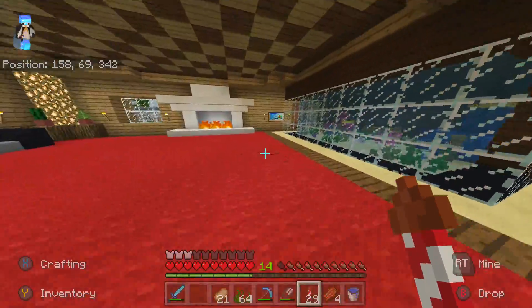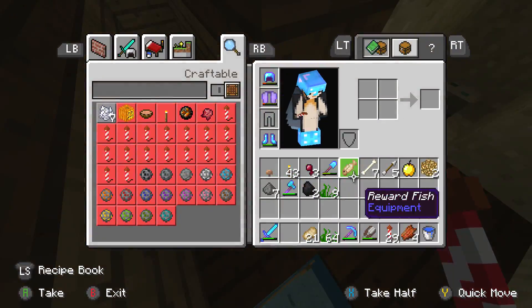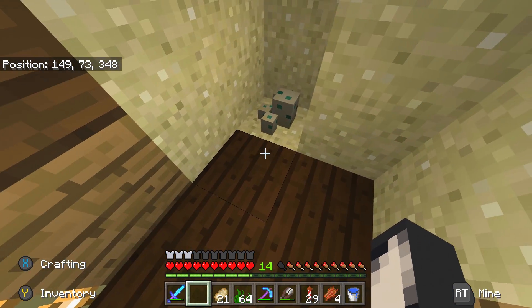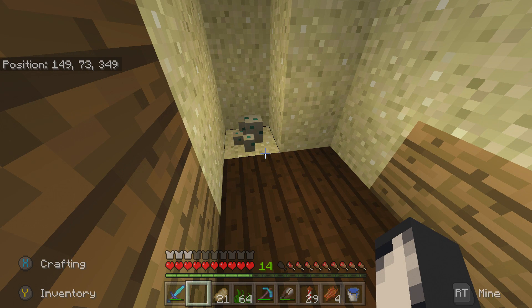When these turtles hatch they'll be ready to grow straight to adults. I'm gonna go in here — do I have any blocks left? I have two glowstone, I'll just put that in here just so I'm safe. And yeah, no cracks at the moment unfortunately, but I'm just going to sit here and wait for the eggs to hatch.